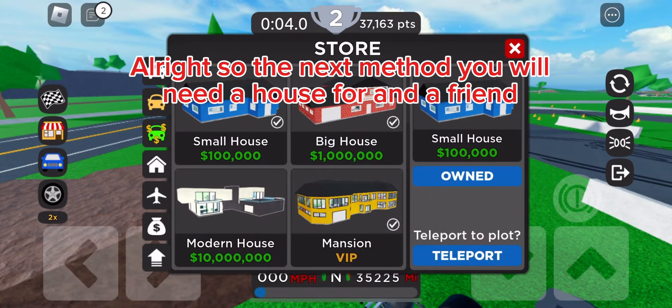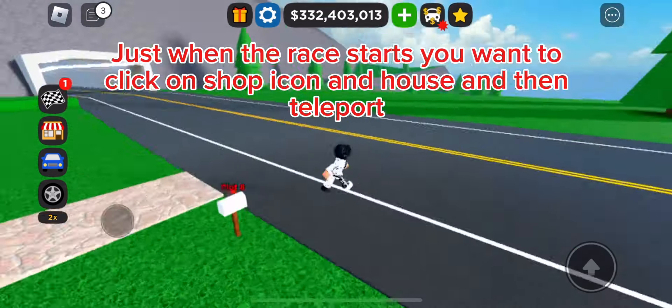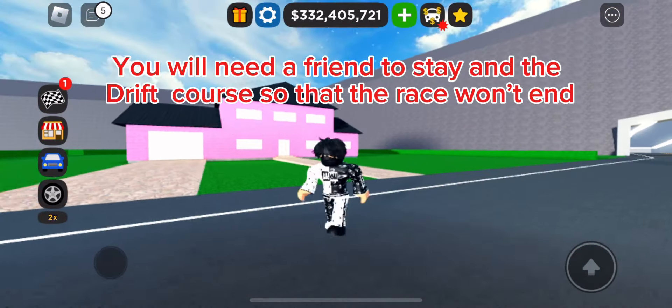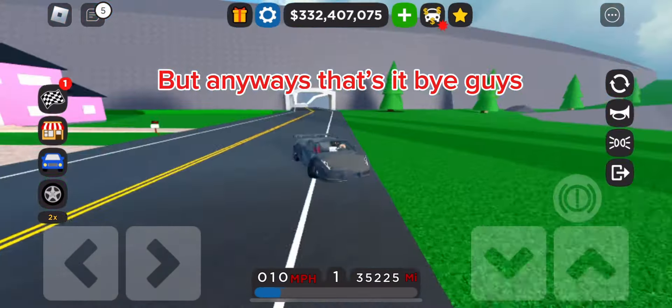The next method you will need a house for and a friend. Just when the race starts, click on the shop icon and house, then teleport. You will need a friend to stay at the drift course so that the race won't end. Anyway, that's it — bye guys!